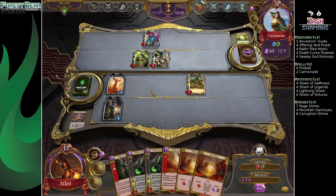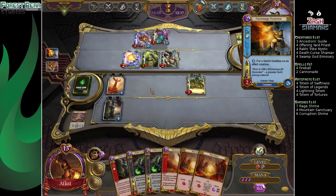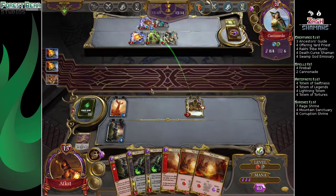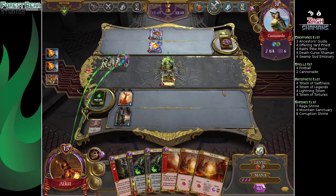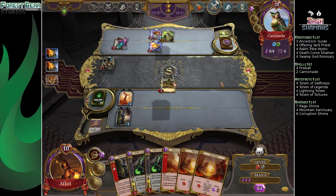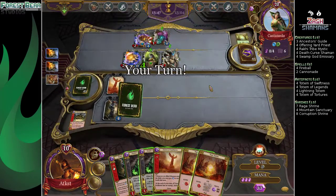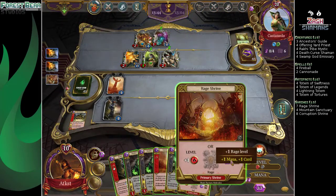At least next turn you can also have 2 Death Curse Shamans. We'd really just like an Offering Yard Priest and we're good. If you can stabilize it's not a big deal, but the way it's looking at the moment, that's quite the field presence. And you really don't have a Board Wipe except maybe Hero Ability, which you're not that close to.